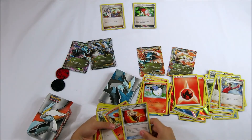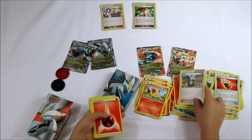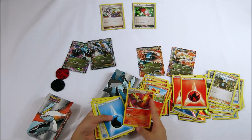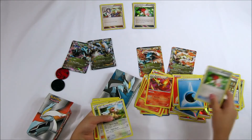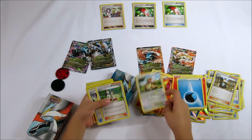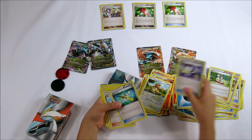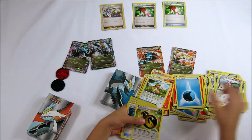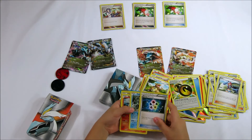Fur belt, Pinkett, Pimo, a fire energy, a water energy, a trainer's mail, a trainer's mail, King Drum, Teammate, Switch, Super Rod, Skyah, special energy, energy recycler.